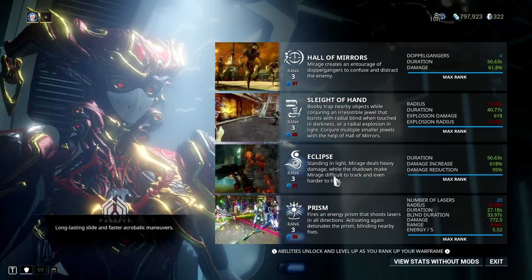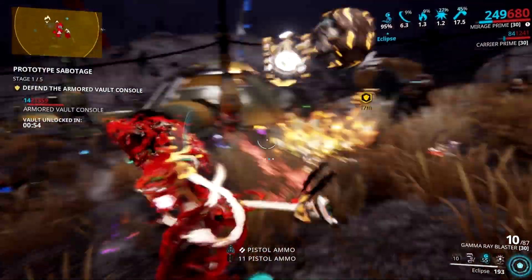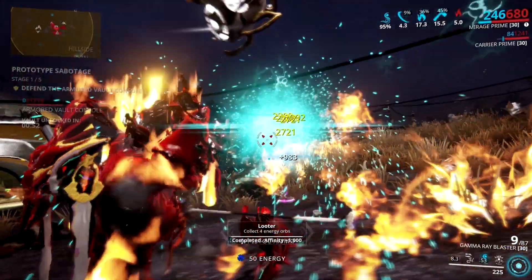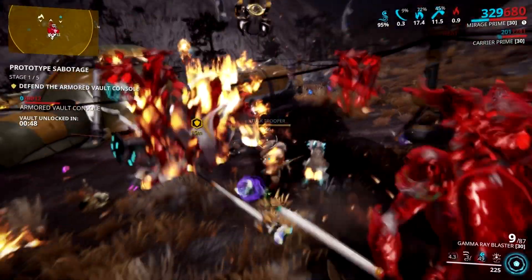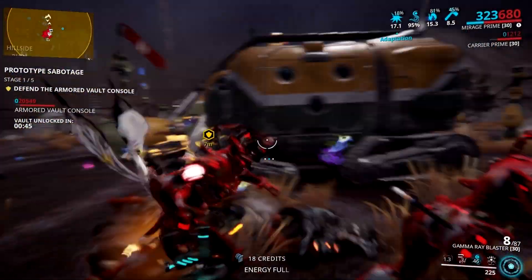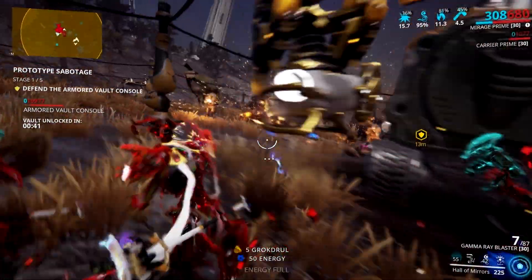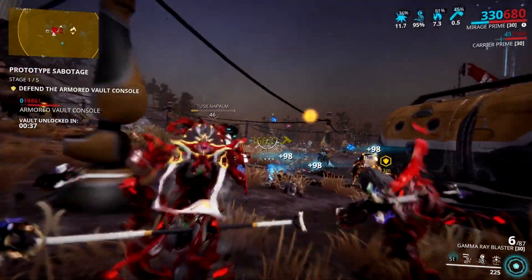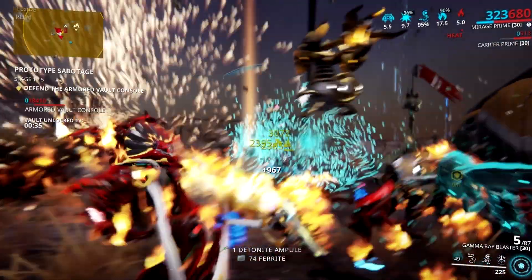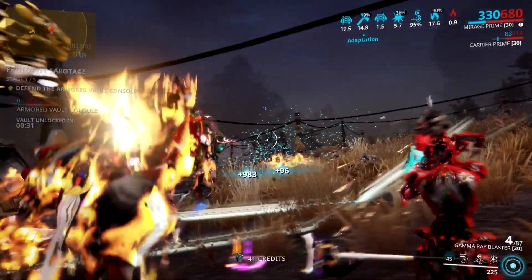You only get the bonus damage in illuminated areas, while you get the damage reduction in dark areas. If you are one of those players who wants the damage reduction over the bonus damage, then you will probably get disappointed with this ability. It may be effective in the Planes of Eidolon during night time, as you can take full advantage of the damage reduction, but in most tilesets you will most likely shift between the bonus damage and damage mitigation without even noticing, or commonly camp in one spot to take advantage of either.